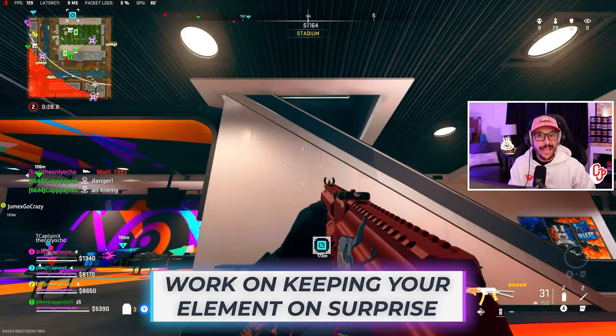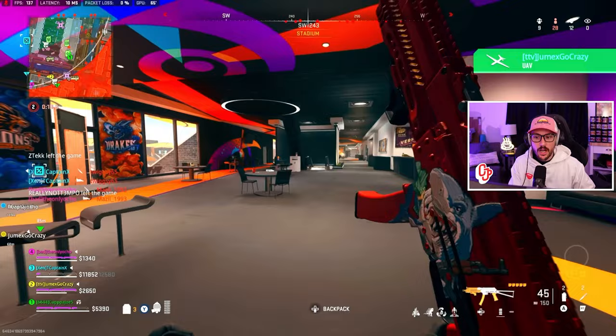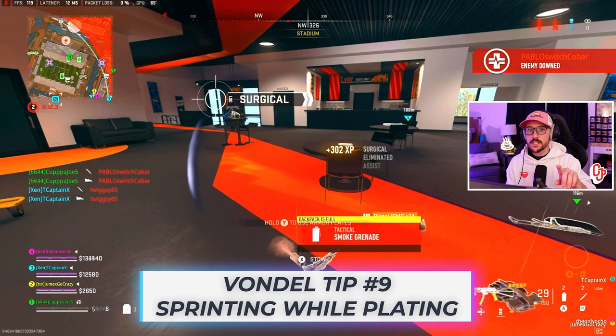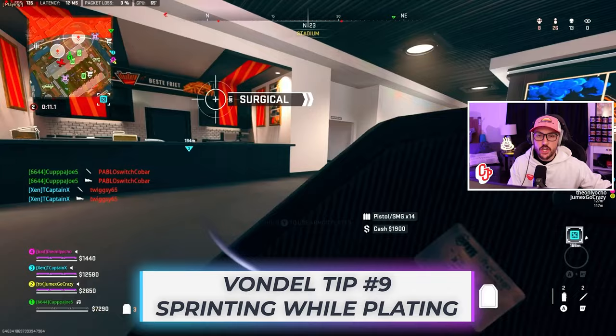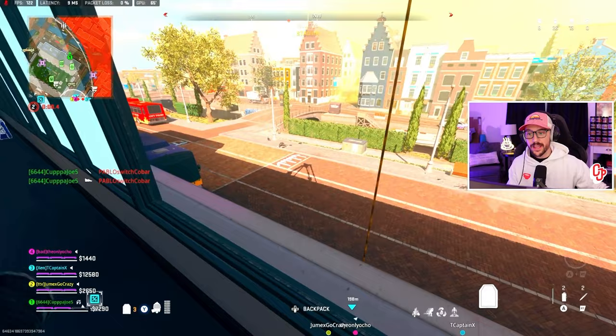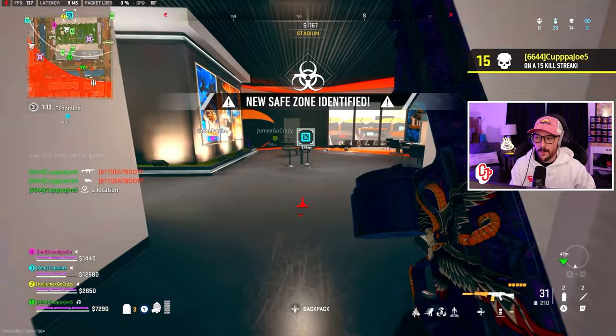Tip number nine is sprinting while plating. Something we did a lot on Ashika in close quarters, and it's really valuable now with the increased health. There are two situations: sprinting while plating to finesse — if there's an enemy around a corner, immediately start sprinting while plating, take advantage of the increased movement speed, and get away. But also use it to push toward where you know enemies are. We get the down, push toward the bridge, and get kill number 14. Positioning matters — always play your minimap pings and where people actually are.